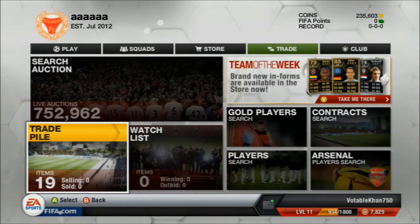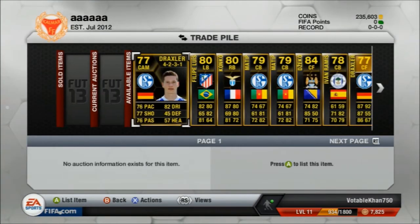Hey guys, TacticsFeef here, welcome to this next episode of my trading from 500k to a million coins. We left last episode on somewhere around 790k, and we're going to spend that on 19 players. We've got 235k left to spend on 19 players — mainly gold in-forms, a couple of silver in-forms, and a bronze rare player.